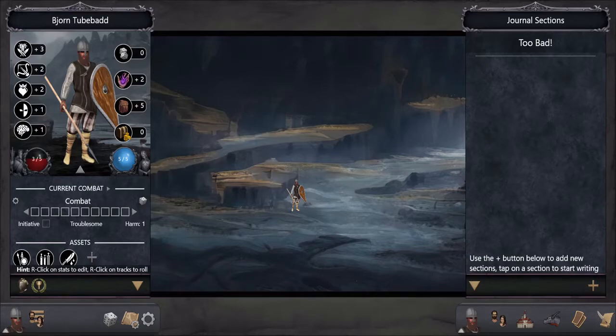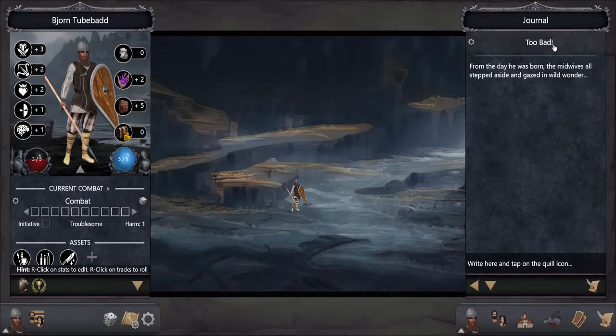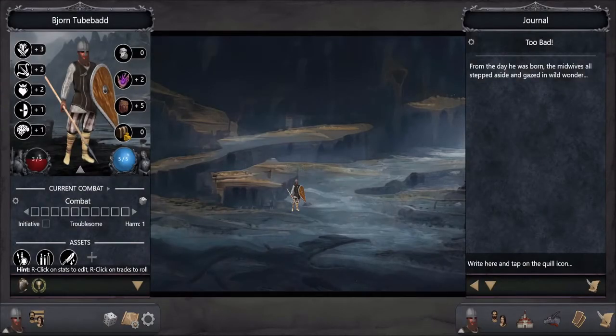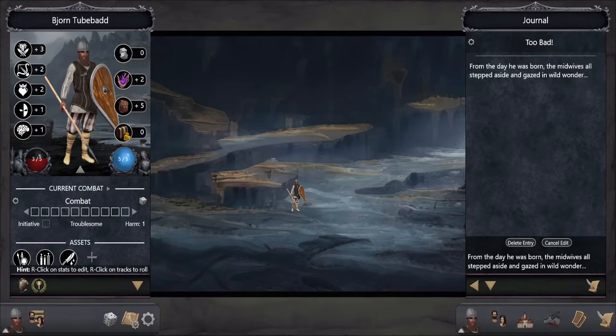The final thing we'll cover is the journal. I pre-wrote this entry because my recording software stutters when I type. You write down here whatever you're writing — 'from the day Bjorn was born the midwives all stepped aside' — and then you click the quill and it saves it. If you want to go back to that entry you can change its title, edit the entry, or keep adding to it. It's a pretty slick way to keep track of your narrative — easy to use and it looks nice.